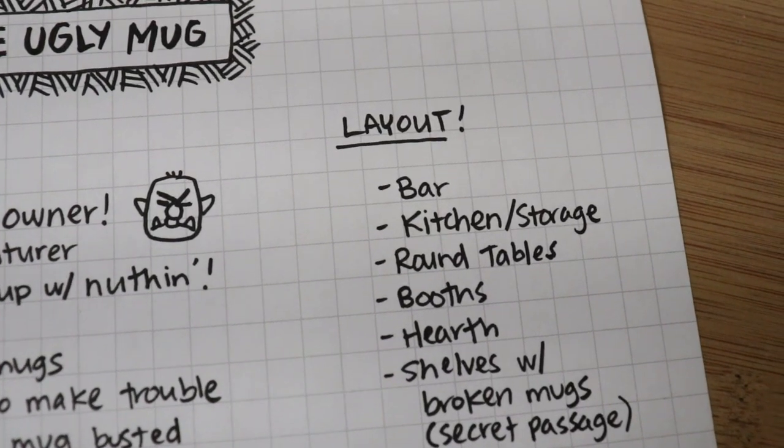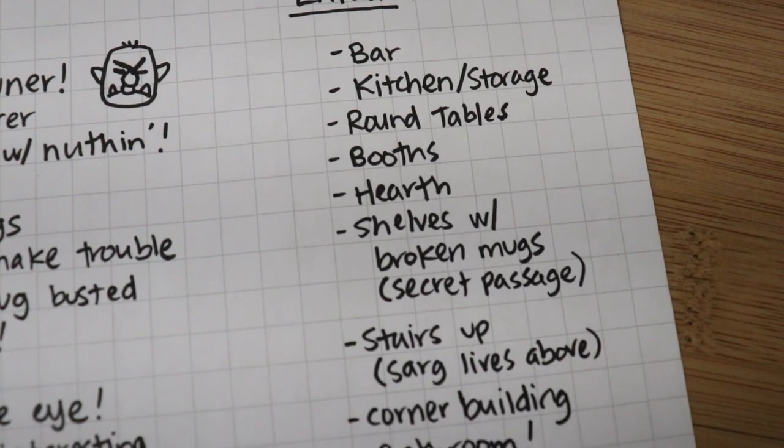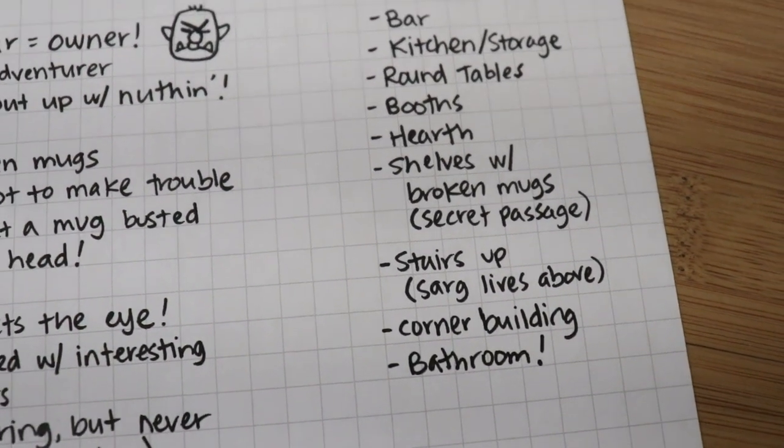That leads us into the next part of the planning and designing phase — thinking about the layout. With any map drawing, whether it's a dungeon, a world map, or a tavern, you've got to think about all the things that go inside. So I made a list. A tavern has to have a bar, a kitchen where Sarg cooks his spiced potatoes, round tables and booths, a hearth, and the shelves with all the broken mugs. Sarg lives on the second floor above the tavern. It's in the city, so there are no stables or anything connected to it — an inn set in a small village would include those, so keep that in mind.